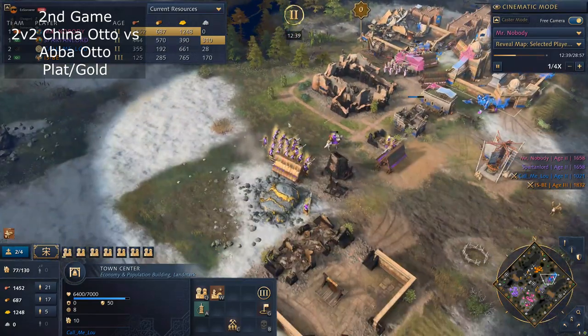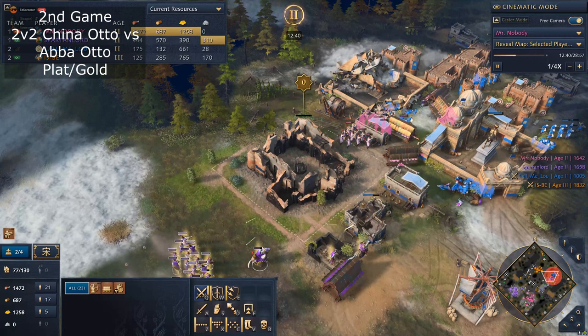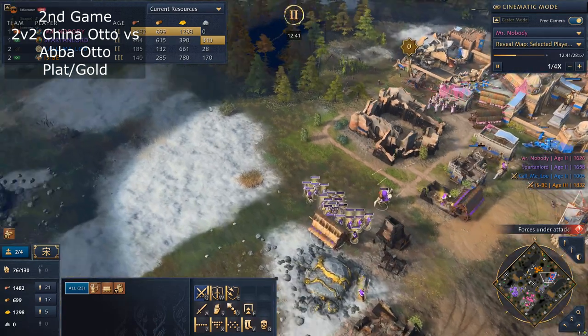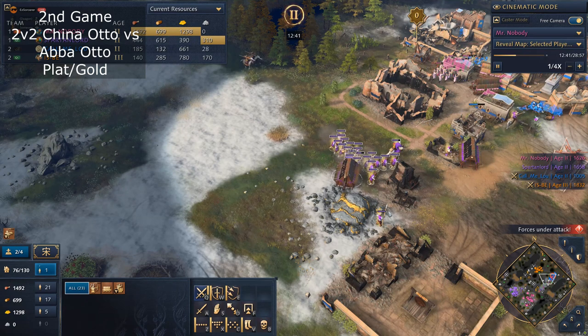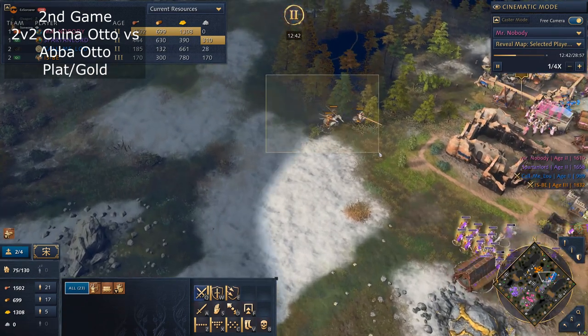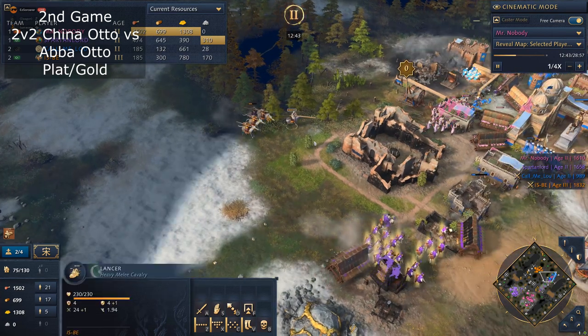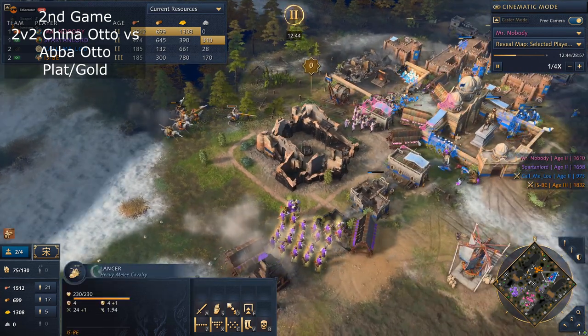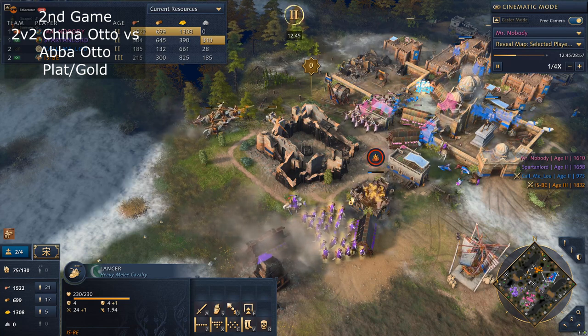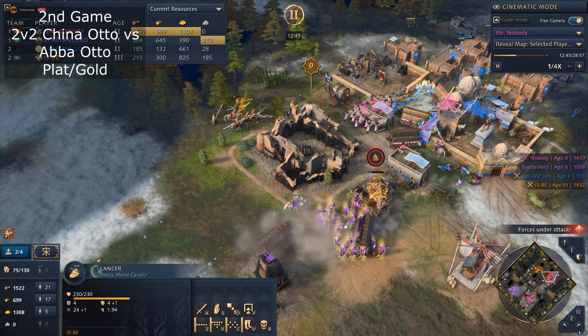There are like two instances where the communication is bad — you can see that he's going Archers, but there are no Spearmen. Both of you played Archers with no Spearmen — that's why the Ottomans could just do their thing and kill everything. It's not the push that kills you, it's the army comp from both of you not splitting enough.